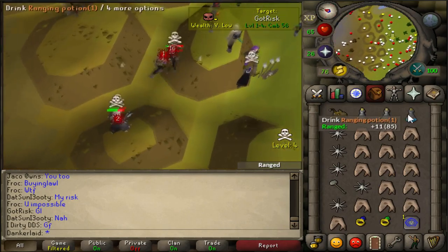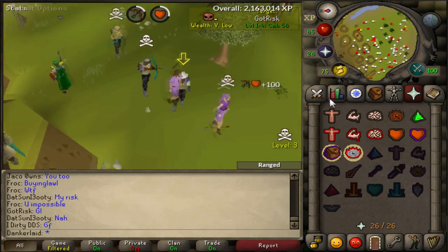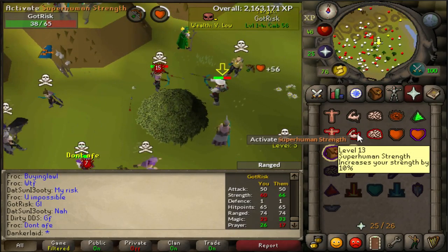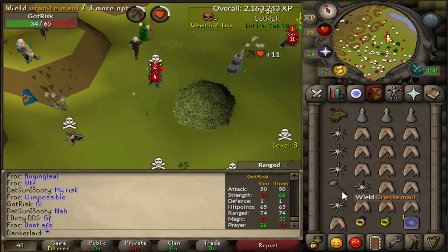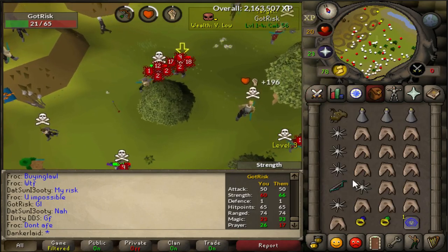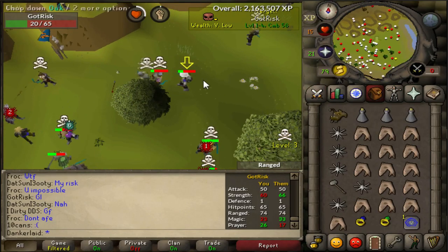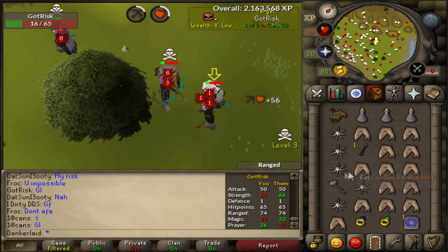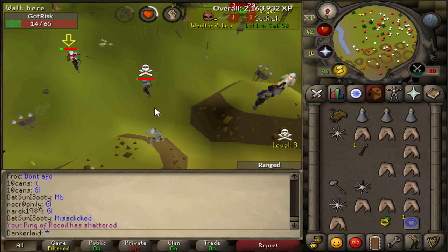I'm trying to get some nice space between this guy so I can see what's happening. There he is. He's not skulling. I don't care because this is a PK. I'm not here to make money. 18 — hitting an 18 already. Are you kidding me? Bonk! Oh, are you kidding me? Wow! That was a pretty good first G-Maul spec ever and I'm dead. What? Did he just spec once? 4 HP. Jesus Christ.